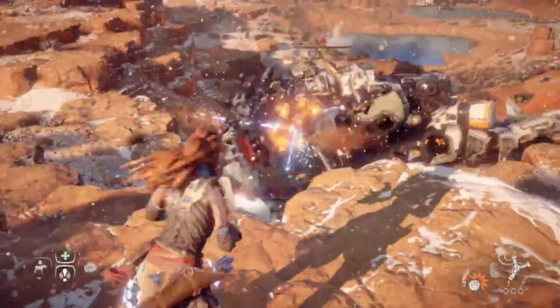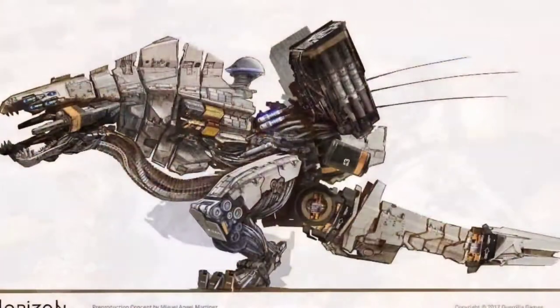After enough armour has been removed, weapon strikes on these areas will cause significant damage once they're exposed. Also, landing an elemental arrow on their corresponding canisters will cause an elemental explosion.